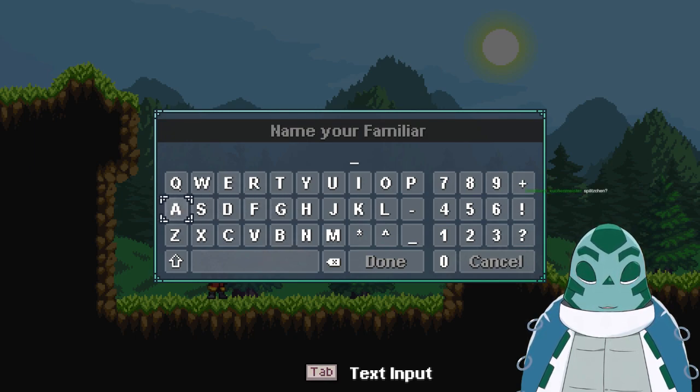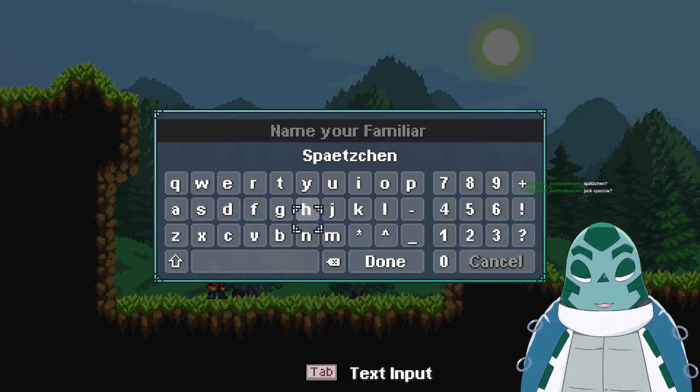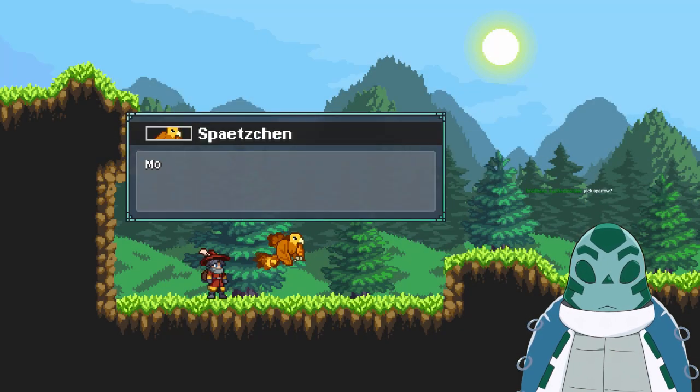Spätzchen — oh no, I don't think we can do the German ace in here. Pretty sure we cannot. Jack Sparrow? We could do AE, right? You know what, I think I'll get used to it. Let's take that. It's cute enough, it's adorable.